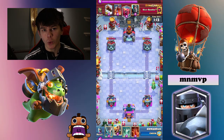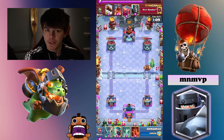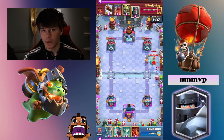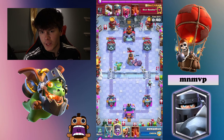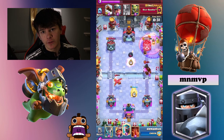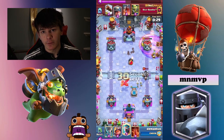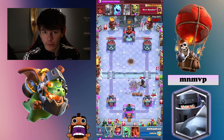Tip number 3 is to use your Tornado a lot on defense. Tornado their pushes together to give your Ice Wizard and Baby Dragon as much value as possible. All of your defensive cards — your Baby Dragon, Ice Wizard, and Skeleton King — all do splash damage. So tornadoing all of their troops together is going to make sure that your troops hit as many of their troops as possible at once, giving you maximum value on defense.